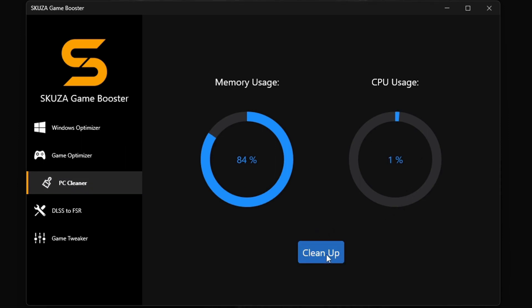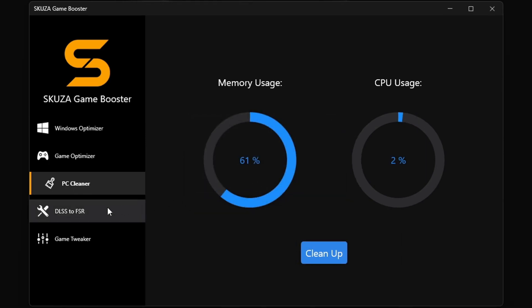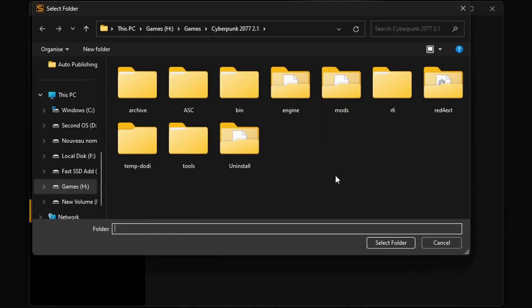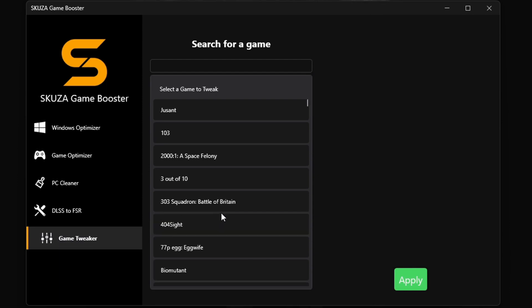And let's not forget the memory cleaner — it's like a reset button for your system RAM and will free up your RAM with one click. The LSS 3 to FSR 3 tool doubles your FPS by converting LSS 3 games to FSR 3, making it compatible with more GPUs. This will make a big difference in how you play your favorite games.